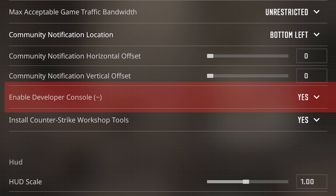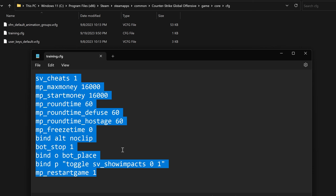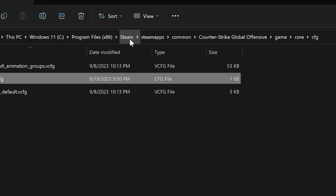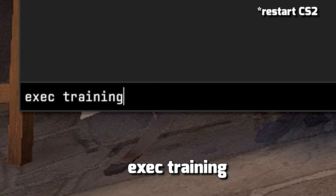Make sure in the game settings you can open the developer console. Once the map is loaded, you need to use a config. I will leave the config in the description — just copy that file to the needed location. For CS2 it's: Steam Directory, SteamApps, Common, Counter-Strike Global Offensive, Game, Core, CFG. It may be another folder when CS2 is fully released, so check the description for the actual path. Then open the console and enter: exec training.